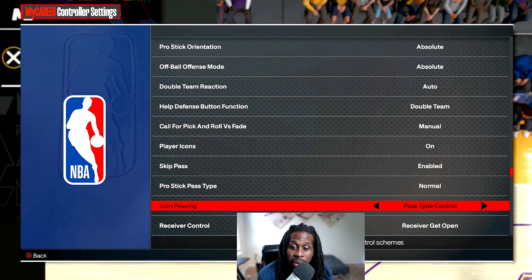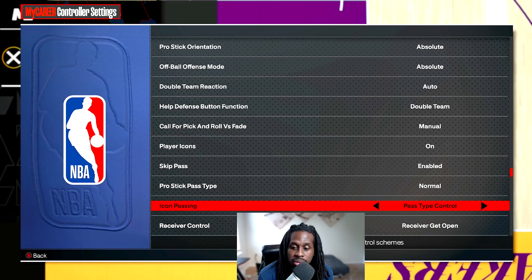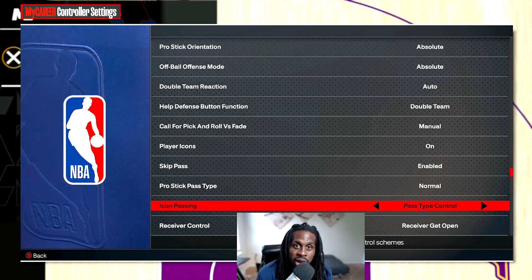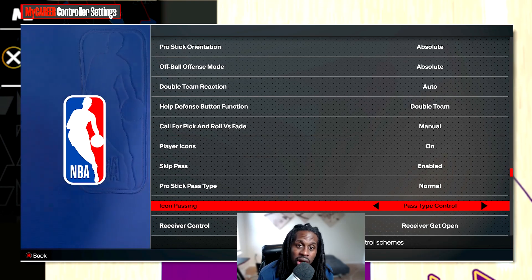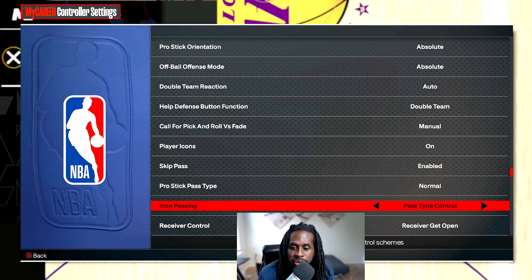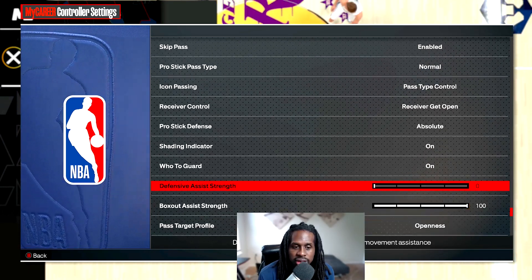On default they don't do that outlet pass. But with pass type control you can also use the left analog stick to direct the pass where you want. Say you got three people on the fast break - one in the middle lane, one on the left, one on the right - if the middle and right are defended, just press your left analog to the left while holding A and he'll throw the outlet pass to that specific corner.